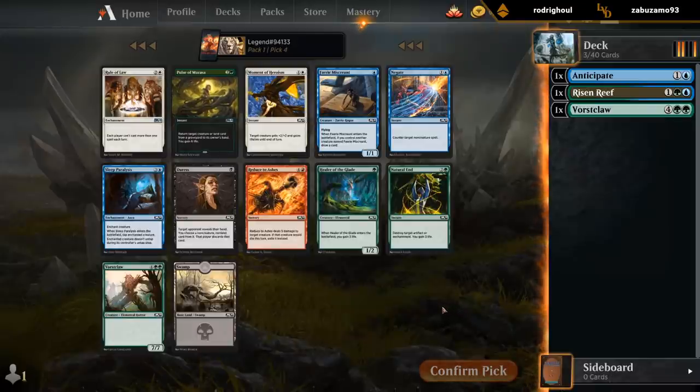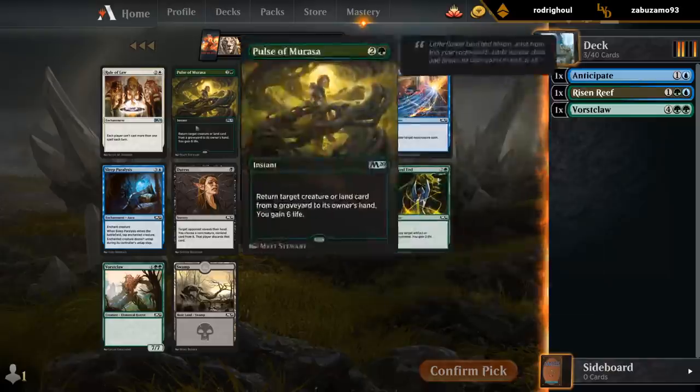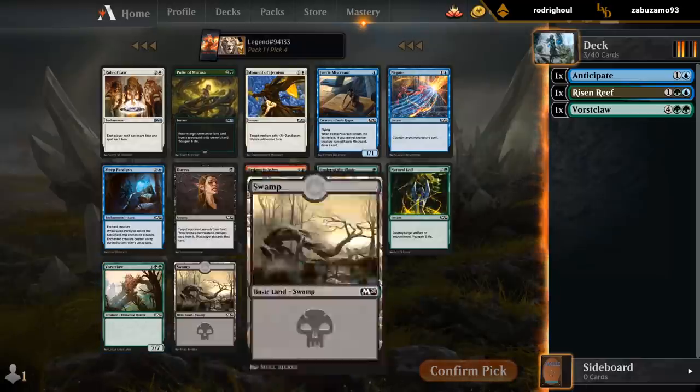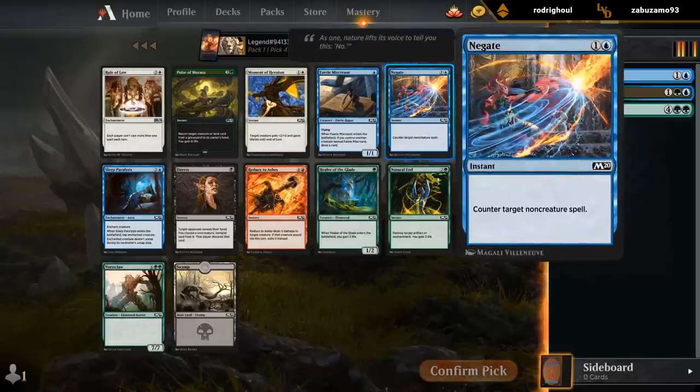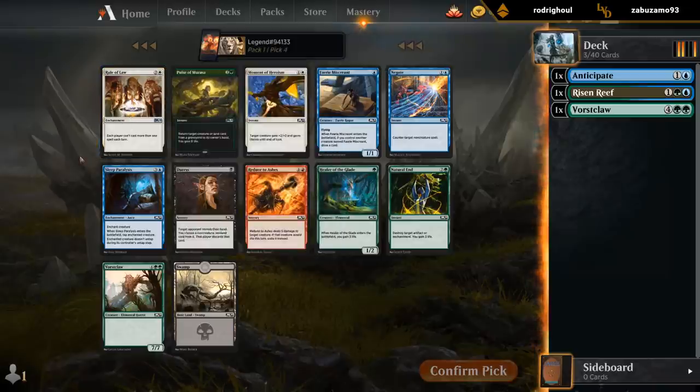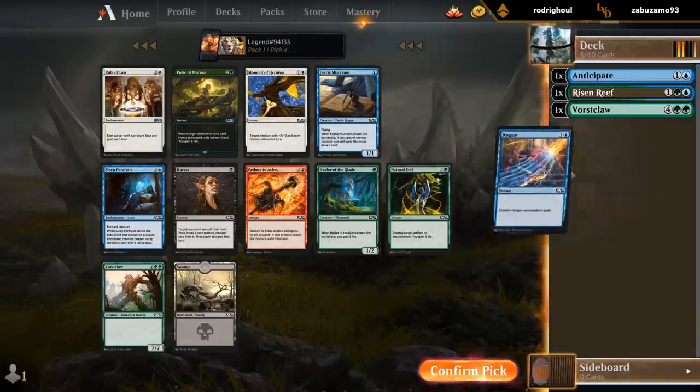Couple options here. Can't hope to get multiple Fairy Miscreants, but even with the three-card opening hand it's a risky strategy since we're not that likely to draw multiples at the same time. Rule of Law is actually a weirdly effective card in Omniscience Draft. Pulse of Murasa is pretty reasonable as a way to get back a Risen Reef. We could take another Vorse Claw — I'd take Vorse Claw over Reduce. Could take a Negate to counter the opponent's card draw. Rule of Law is pretty high variance — it can definitely win you the game, but sometimes it's just a dead card if you're behind, pretty similar to Dragon Mage. Maybe I take the Negate and hope to wheel Vorse Claw. Negate's always effective pretty much.